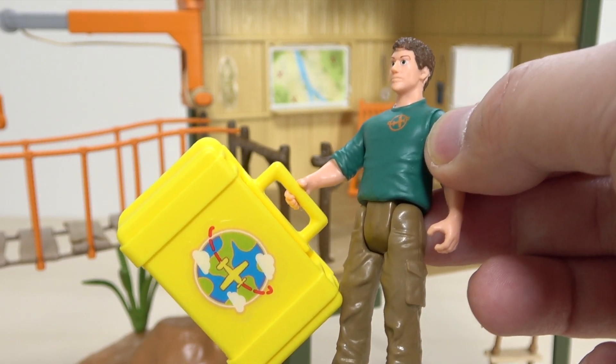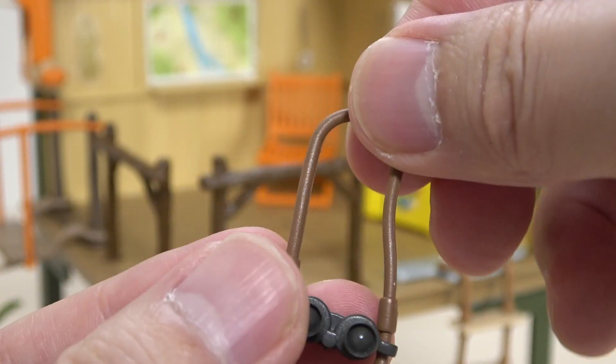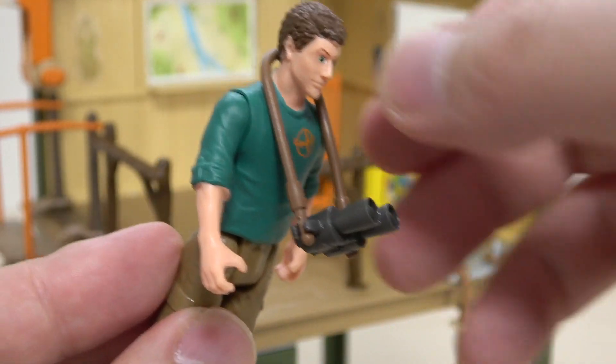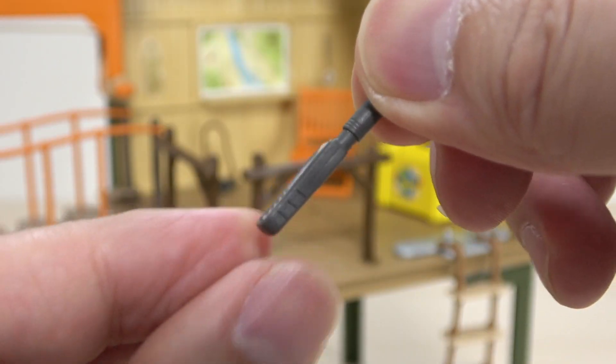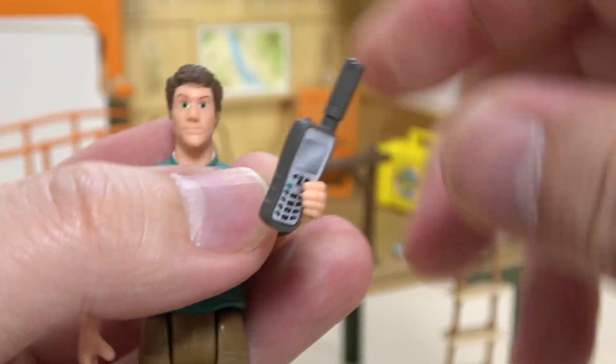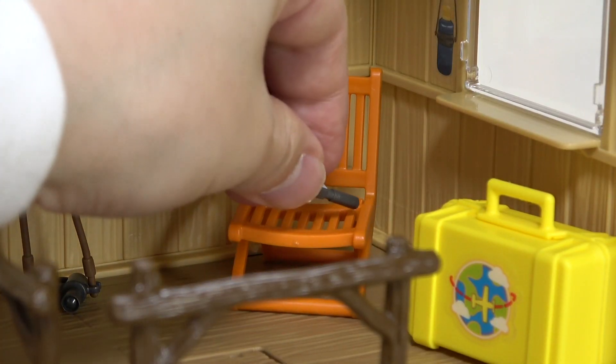こちらの双眼鏡なども入れることができます。すごい便利な輸送ボックスですね。こちらレンジャーのスティーブの手に持たせることもできますが、ボックスはだいぶ大きくなってます。双眼鏡はスティーブの首にかけることもできますね。衛星電話もスティーブの手に持たせることができ、バチッとはまります。椅子の上に置いておきます。